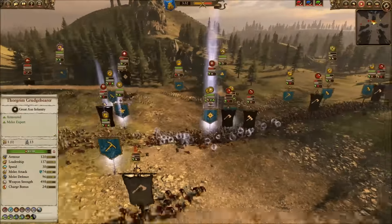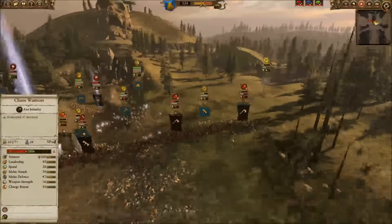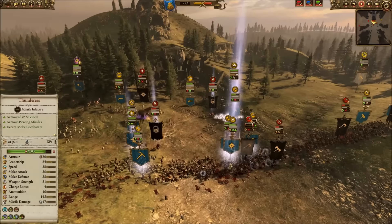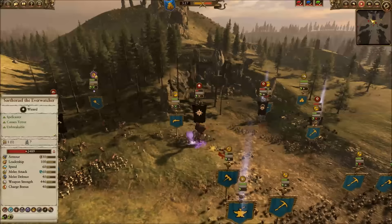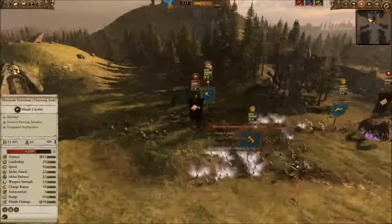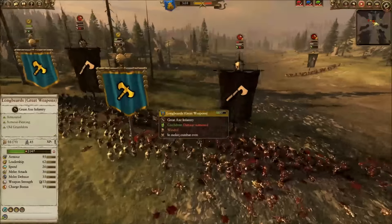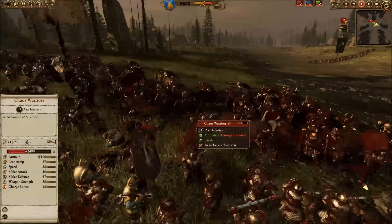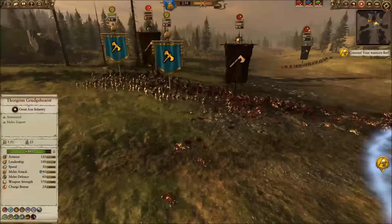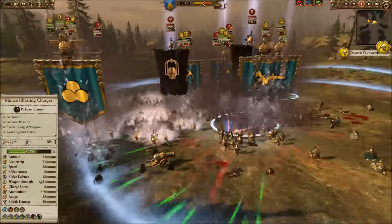He charges in with a marauder horseman to put the goblobber out of business, at least for the time being. He also pushes through with an exalted hero to get into my thunderers. The exalted hero gets away from a giant blob of my infantry and he's into my thunderers — as is the Everwatcher now — so I'm having quite a bit of trouble in the back. He's cycle charging his cavalry. Down on the main line, the great weapons are really going to help us since the chaos warriors elected to bring shields, which saves them from missiles but hurts them in terms of armor-piercing ability.